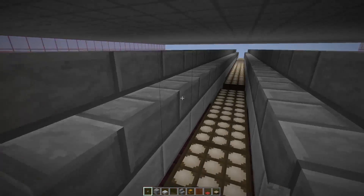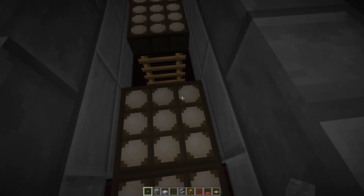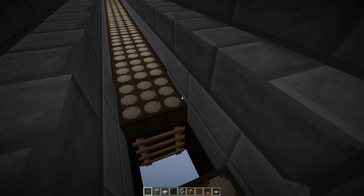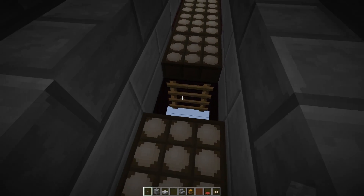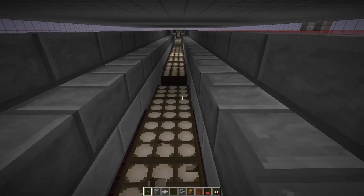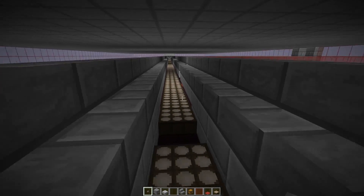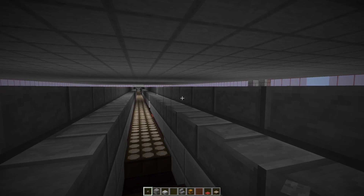Another option is to come up from the floor - theoretically it should work fine. You'd just need to add a few more slabs so blaze don't aggro you through the gap as you're coming up, then poke a hole through and put your ladder there. Generally you'll run right across when sprinting, but sometimes you might bump into things. The important thing with all these entry designs is don't aggro the mobs as you're coming in.